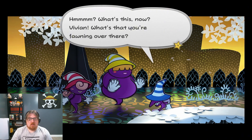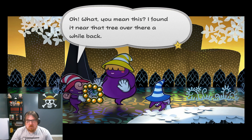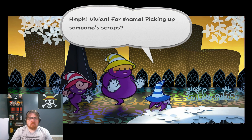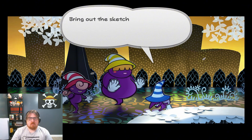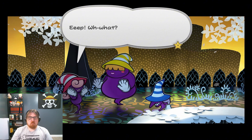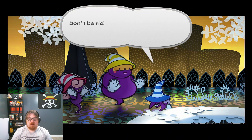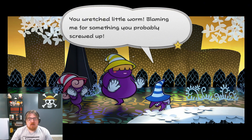Well, bring it on! What's this now? Vivian — what's that you're fawning over there? I found it near the tree over there a while back. Isn't it a gorgeous necklace? It was so lovely! I just had to pick it up! Hmm. Vivian, for shame — picking up someone's scraps? Disgusting! Greedy! But enough about that. Vivian, my dear pack rat, bring out that sketch of that Mario guy that you got from Grotus. What? I don't have that. You said it was way too important, so you took it — you should have it. Don't be ridiculous — I don't have that thing. You were in charge of it. You rest of the little worm — blaming me for something you probably screwed up.